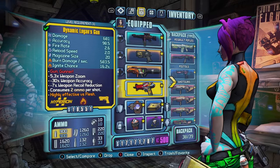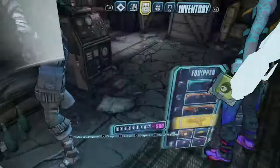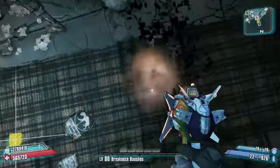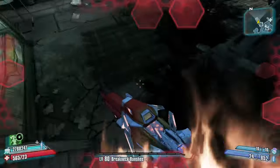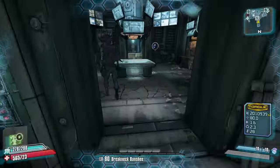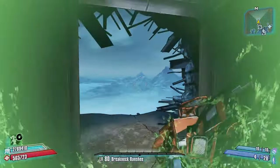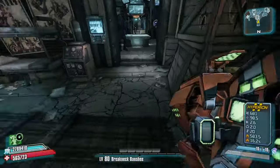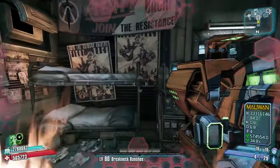We have a Logan's Gun for regenerating rocket ammo, which I can show you right now with the Sham. You grab a Sham shield — ideally the highest absorption percent, which is 94%. If you shoot the ground, as you can see in the bottom left, it gives you rocket ammo back. This is the only way to get free rockets, and rocket ammo is very expensive in Ultimate Vault Hunter Mode. So with the Norfleet you can regenerate your ammo and pretty much have infinite rockets.